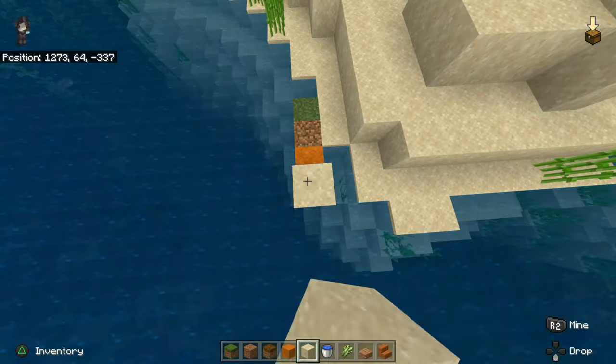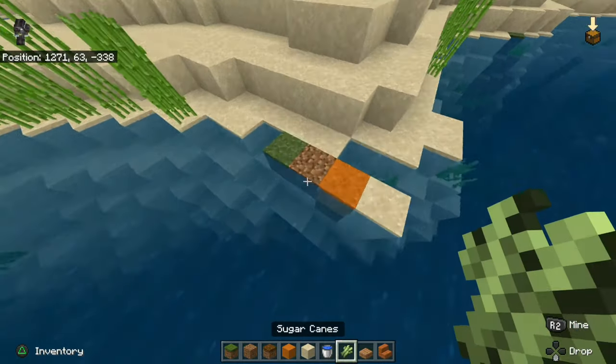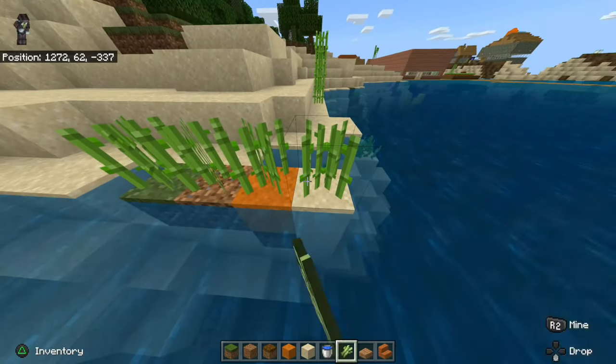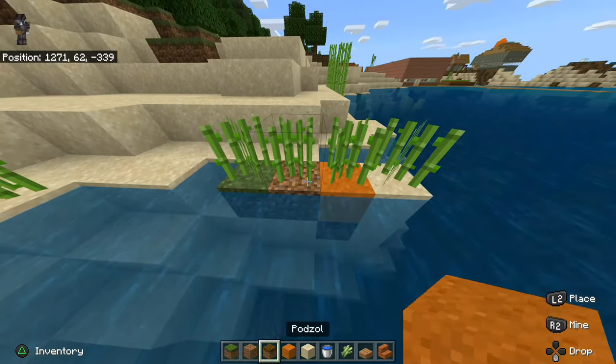Let's put it all in a row right now. Then I can go ahead and take my sugarcane and plant it on them. As you can see, I can plant it on all different types of surfaces.